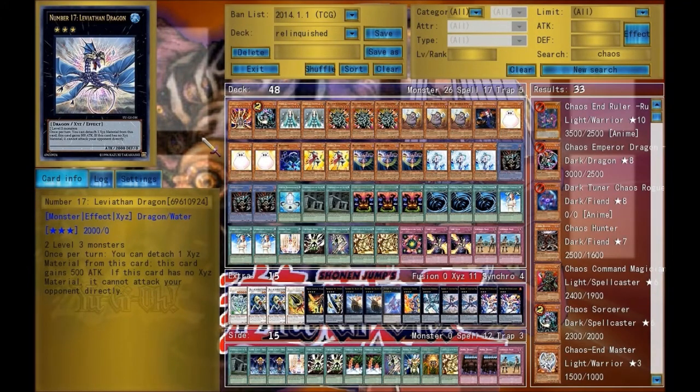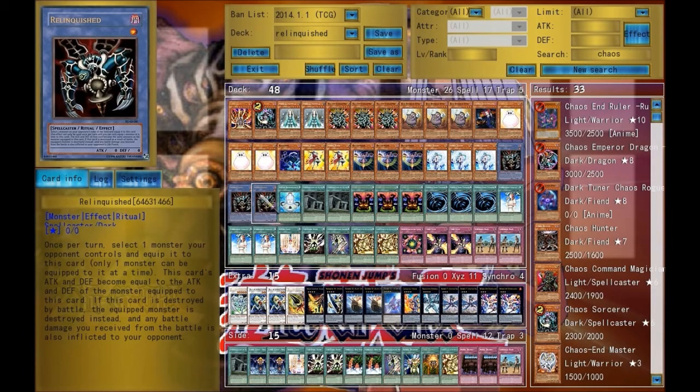Hello and welcome to my new deck, my favorite deck, my relinquished lockdown deck. Before I begin describing what each card's purpose is, let me point out the objective of this deck. The objective is to lockdown my opponent so he can't do absolutely anything. And the way I do that is with Relinquished. So let's begin.